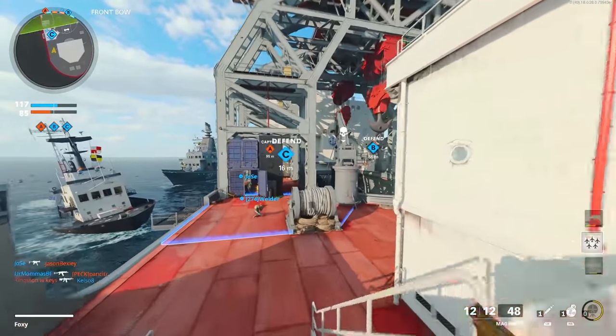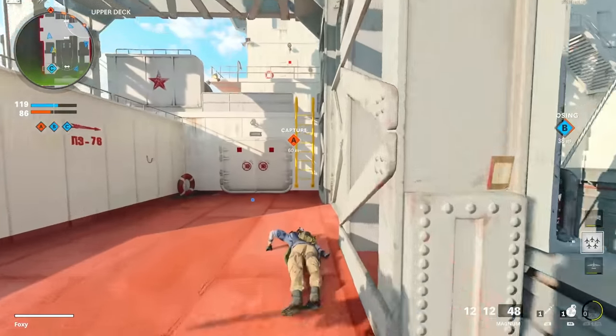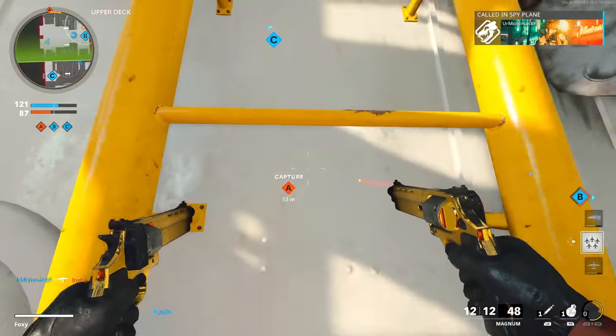The bullets just went right through him. They just went right through him. It's like he got hit by it but it didn't even affect him — it's like he had the infinity gauntlet or something on. What the fuck was that?